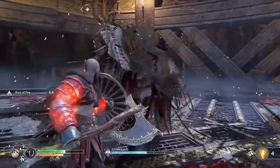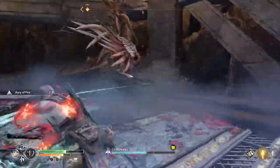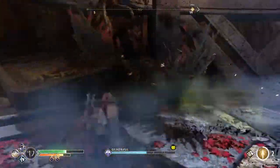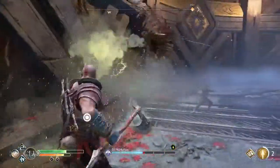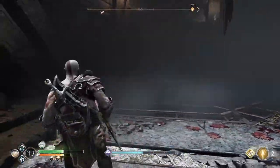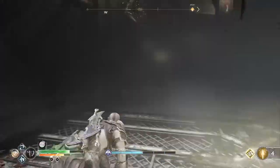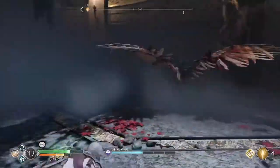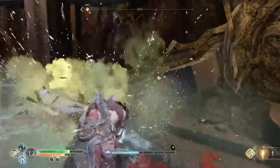That ultra rare ability — don't even try to guess when that's gonna come, you never know. That one right there she summons a scythe and throws a green death ray out, just dodge it. She goes up in the air and she's gonna do one of two things: she's gonna do that blinding ability where you can't see anything, or she's gonna do her other rotation which is three abilities.